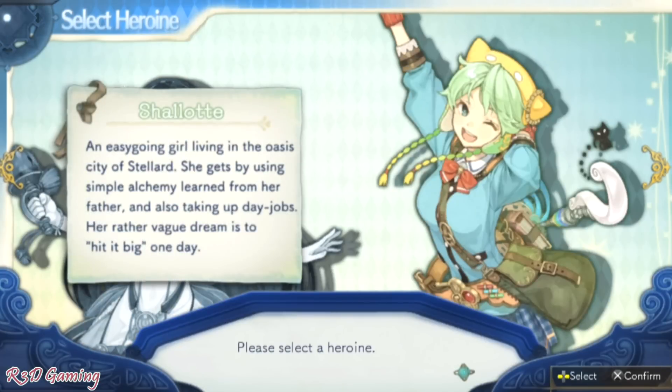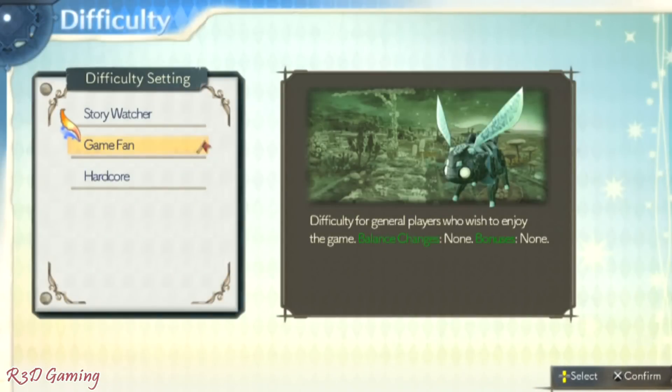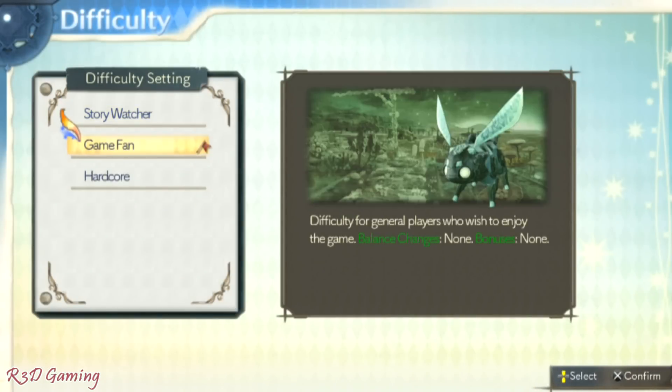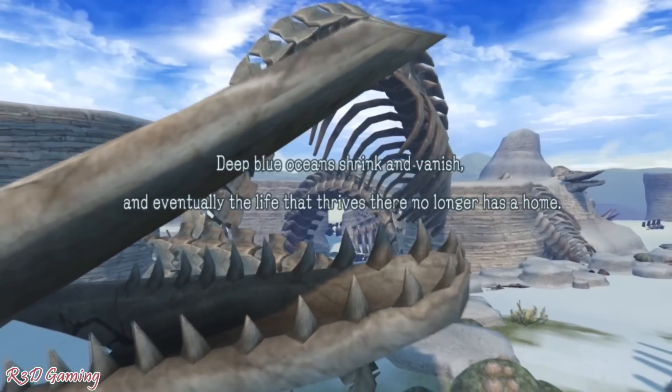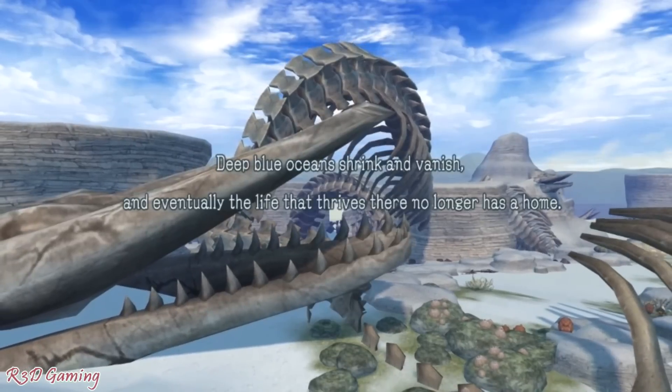Shalistera is a princess and a descendant of the chief from her tribe. She goes off trying to find help for her tribe because they're pretty much out of water — everywhere is low in water. In order to do so, she must help a town called Stellard, which is where she and her crew stumble upon.